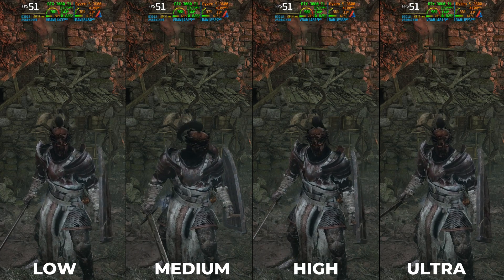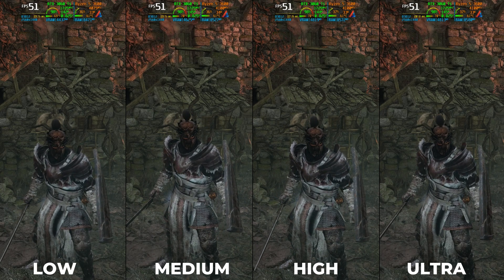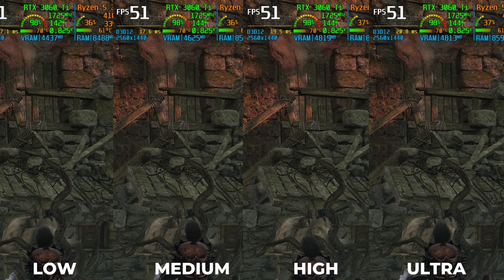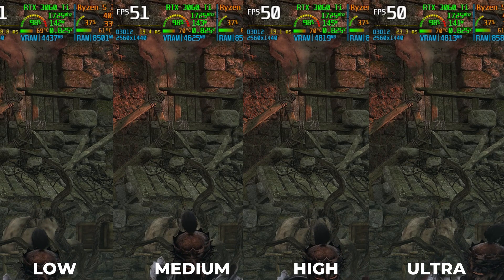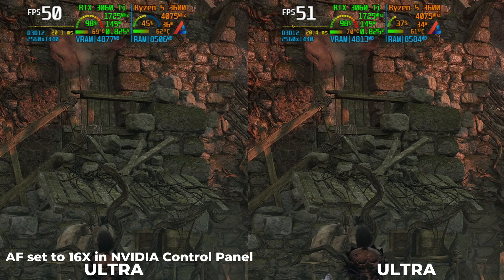Texture settings control the quality of the texture. I did not find any difference in texture quality or performance drop when moving from low to high — the only impact is it increases the VRAM size, and I have not seen VRAM usage go beyond 5.5 GB. I also tried setting anisotropic filtering to 16x from the Nvidia control panel as suggested by some, but it did not increase visual quality — in fact, it looks better without it.